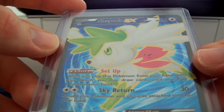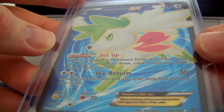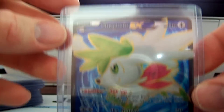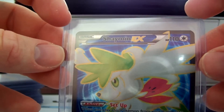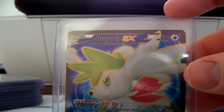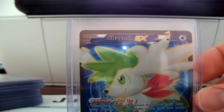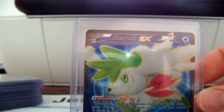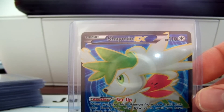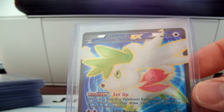We've got a Shaymin EX Full Art — pulled one of those. When the set first came out I went to Target and bought some packs. I think I showed it on video. I'm pretty sure I bought like 12 packs or something, and I only pulled four ultras from those packs. That's actually not so great.